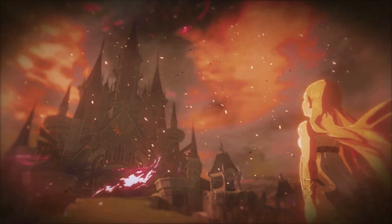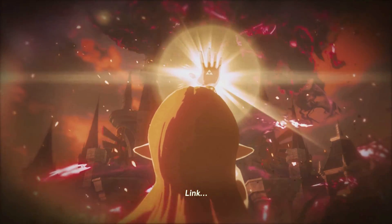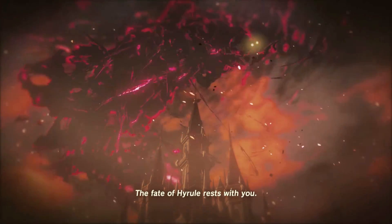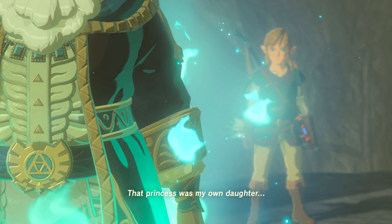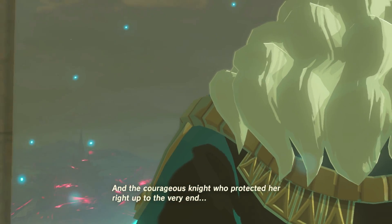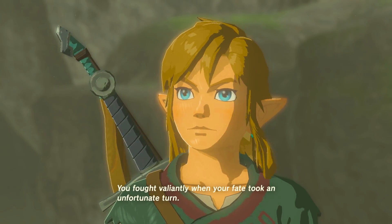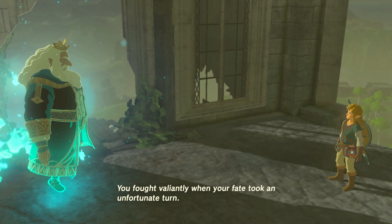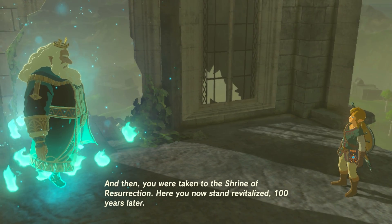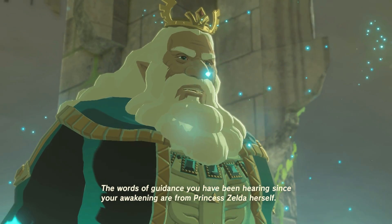One hundred years ago, there was a princess set to inherit a sacred power, and a skilled knight at her side. We selected four skilled individuals from across Hyrule and tasked them with the duty of piloting the Divine Beasts. With the princess as their commander, we dubbed these pilots Champions — a name that would solidify their unique bond. The princess, her appointed knight, and the rest of the champions were on the brink of sealing away Ganon. But nay, Ganon was cunning, and he responded with a plan beyond our imagining.